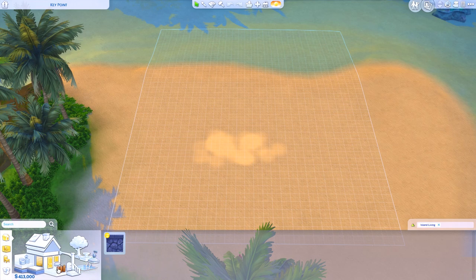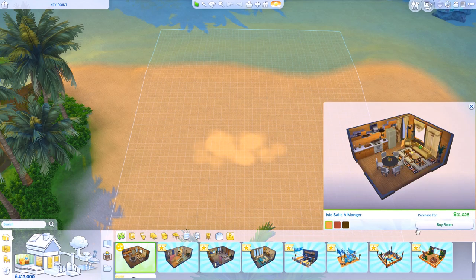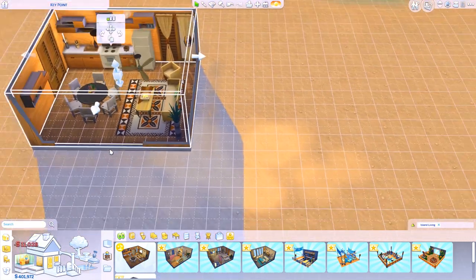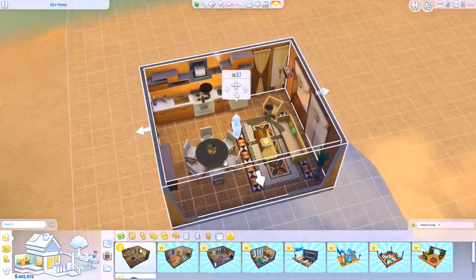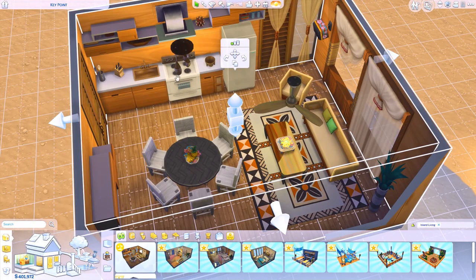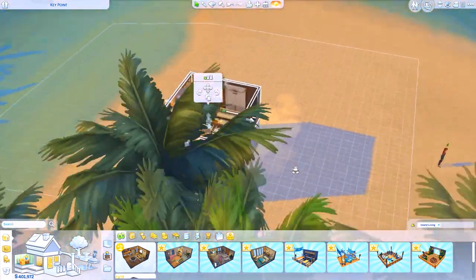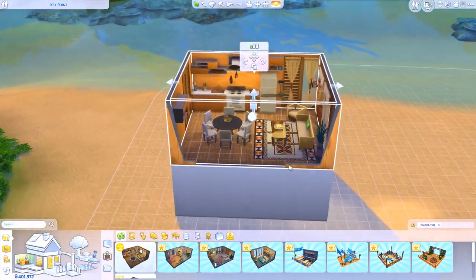Let's take a look at styled rooms. As for Island Living, we have a couple of styled rooms. This first one has this color scheme — it's going to be like a living room slash kitchen, maybe like an entire house. You just add a bedroom and you're done. This is very, very beautiful, I love this, and it's something I would actually like to use.